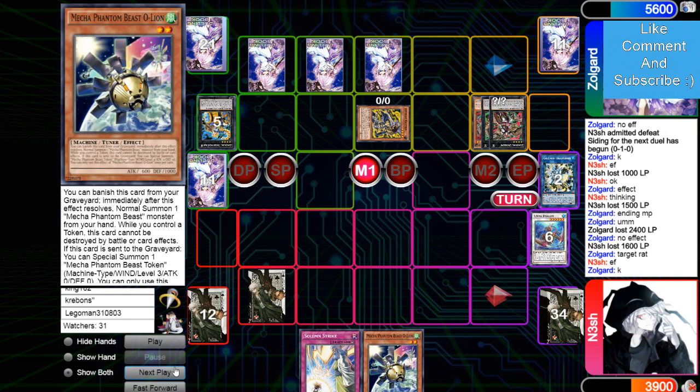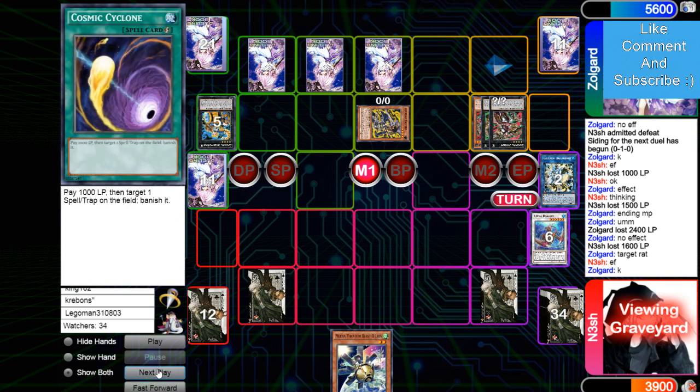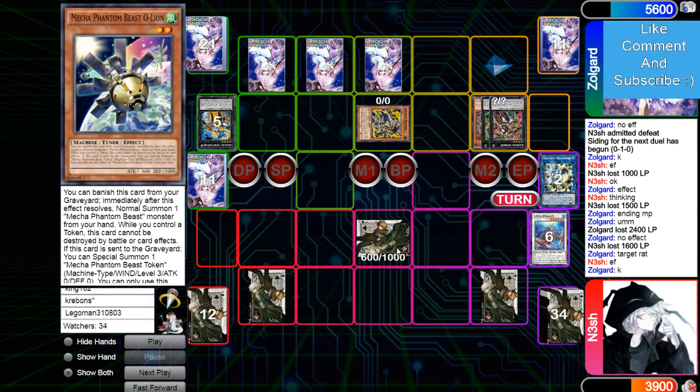Why would you play two O-Line? I don't know — I don't even know why we were playing two in Synchro Eldish for a little bit honestly. It seems so bad — why would you play two garnets in your deck when you could just play one? If you draw it, oh well, you just get unlucky. But the deck still works without it — you don't have to do the Mecham Phantom Beast combo to win.